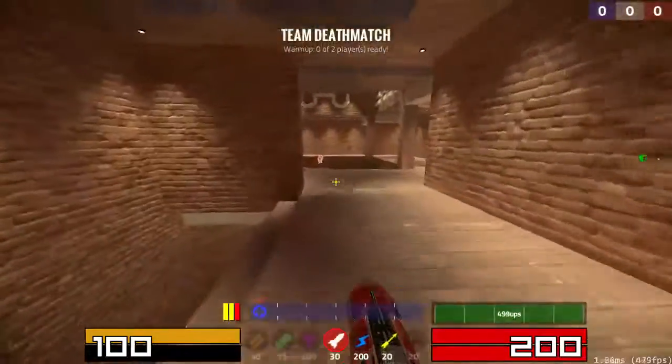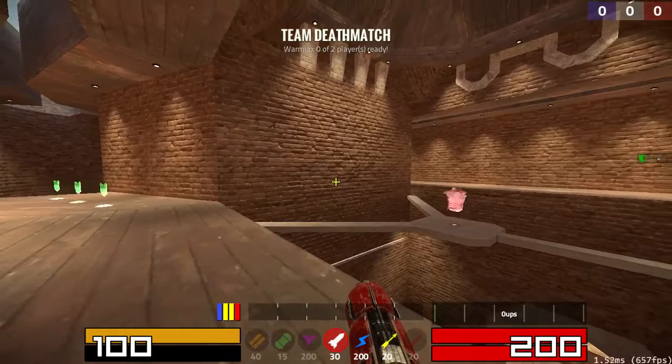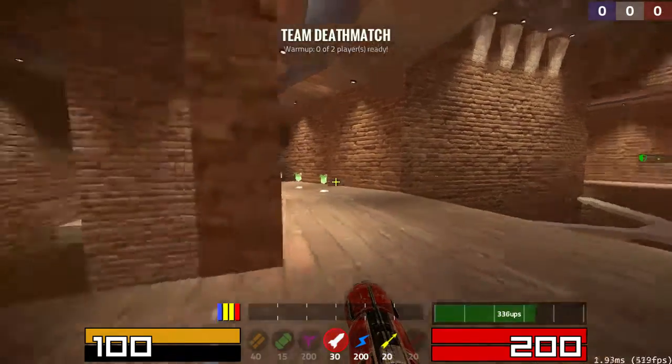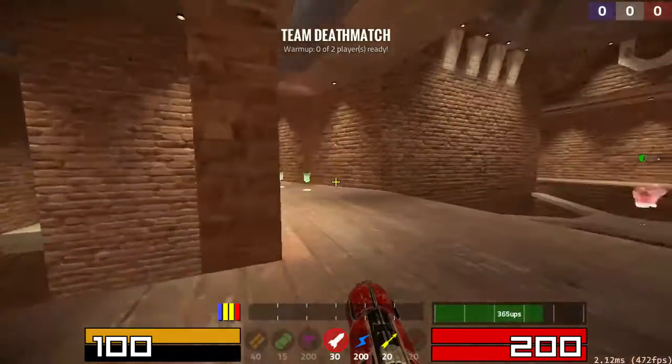I'll go into that just a little bit more here, because another option is V-Sync. In a lot of games this is horribly implemented. What V-Sync does is your PC and your video card draw a frame in Reflex. So if you could slow down time and see exactly what's going on, it draws one frame, and then your monitor draws that entire frame.